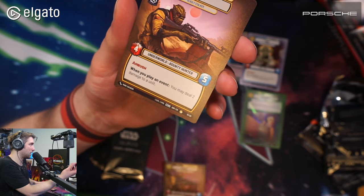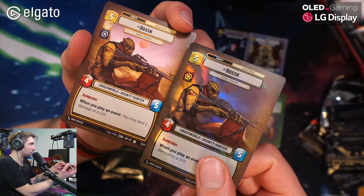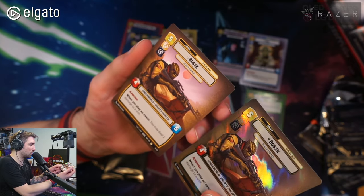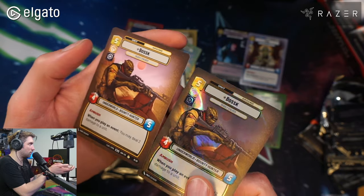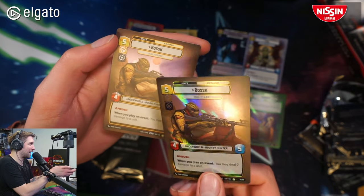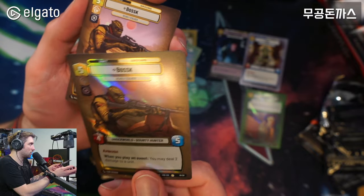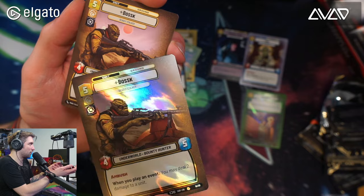We can compare a normal Boba Fett and a foil Boba Fett — a big difference. You can enjoy either one depending on what you prefer. You can see the background more clearly in the non-foil version, while the foil version is more about exposing the character.